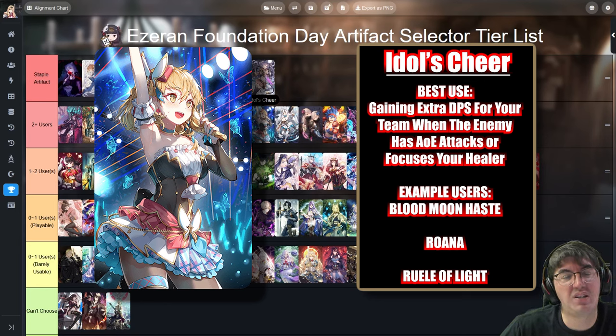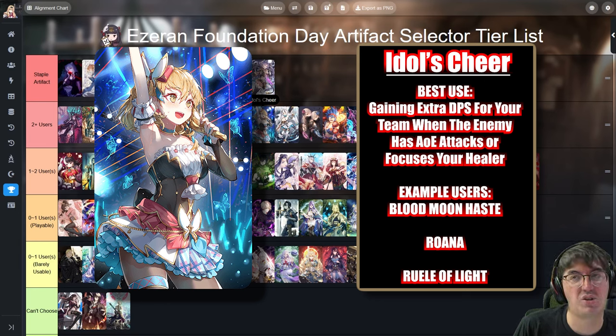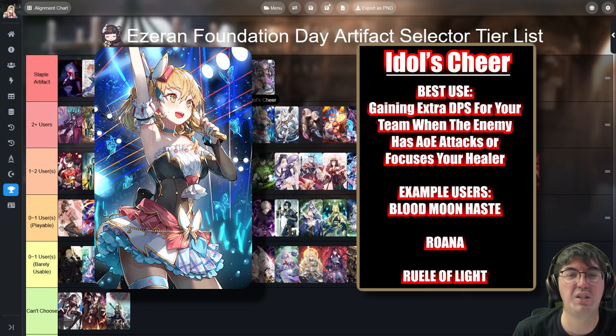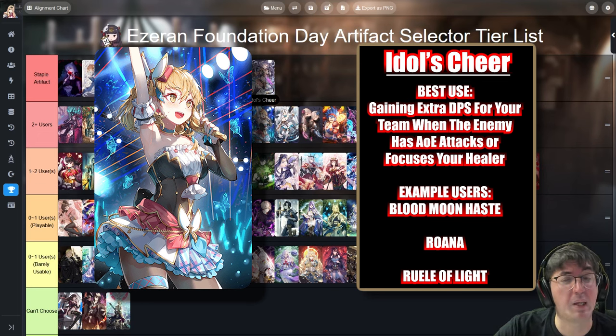Next up is Idol's Cheer. When the Soul Weaver wearing it gets attacked, they boost the person on your team with the highest attack. This is very good paired with a Soul Weaver in boss fights or PvP fights where the enemy has a ton of AoE attacks — you'll get a lot of damage out of your DPS. There are a lot of tanky Soul Weavers that can take advantage of Idol's Cheer and many PvE situations where it boosts overall team damage.